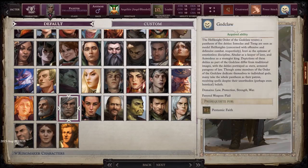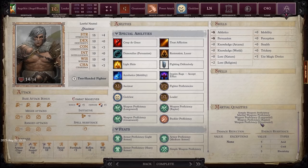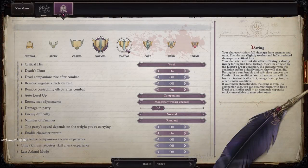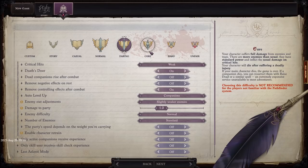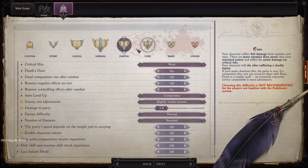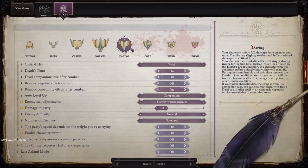Or in some cases frustrating, but you'll do just fine. We could talk about the character creation system all day, because it's insanely deep, but we have to move on. Before you start the game, you have one more choice to make, and that's the difficulty setting — you actually have to do this before you start making your character. There are seven difficulties for you to choose from, not counting the custom option. I personally went with daring difficulty.